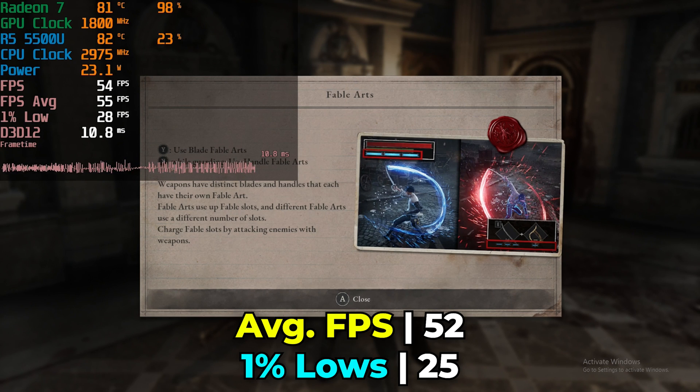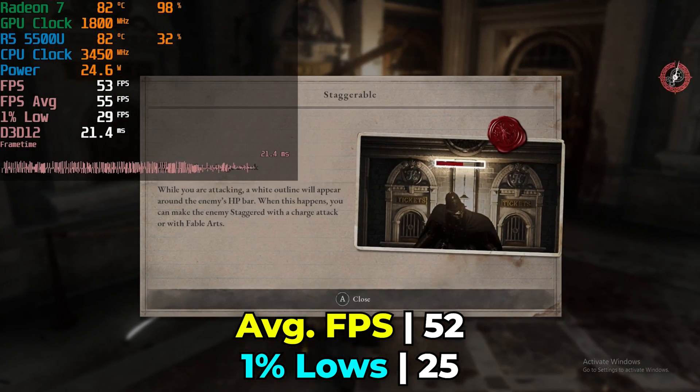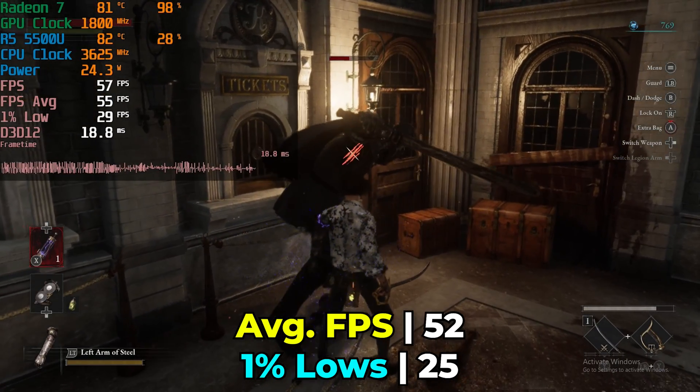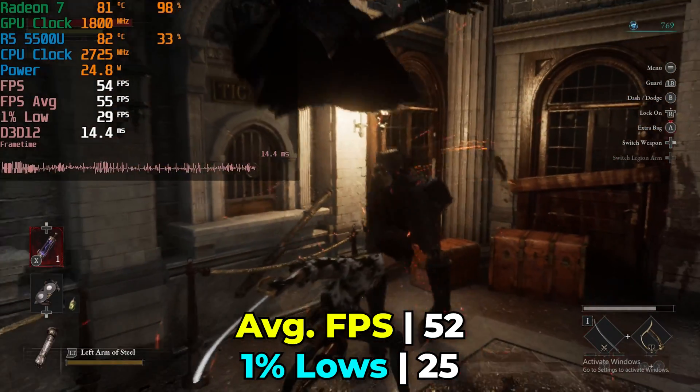Of course, you can always turn up the FSR setting from ultra performance up to performance if you're willing to take a hit in your FPS average and slightly in those 1% lows. But FSR proves to be a very nice addition to a lot of modern titles because it makes them very playable on a lot of these really low-end systems.